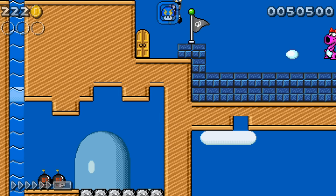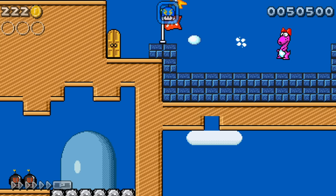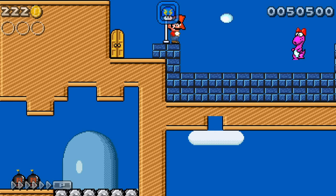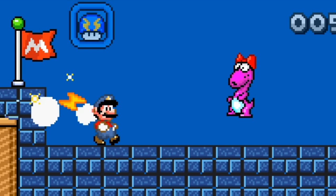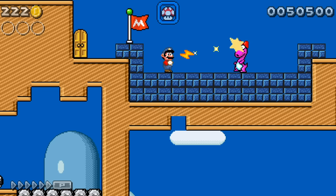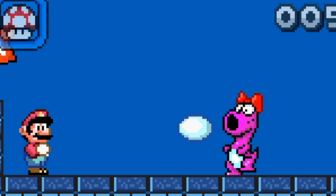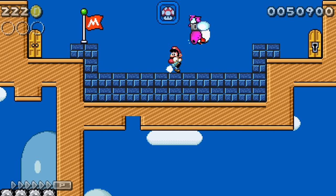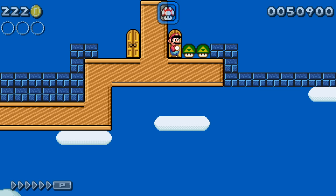We got our Lightning Bolt power-up and our Birdo fight. We're just going to throw Lightning Bolts at Birdo and dodge some eggs — or we can use the eggs too. I like this Lightning power-up a lot; you can definitely see some gimmicky levels with it. It always attacks the closest enemy. We ran out of Lightning, so now we have to fight Birdo the old-fashioned way. Finally, we got Birdo — the Lightning power-up didn't do us a lot of justice.